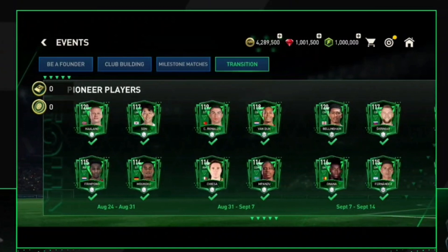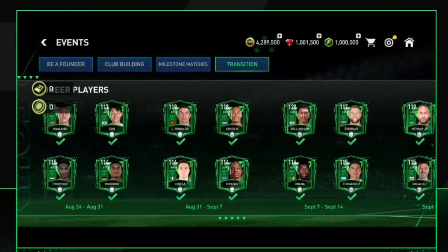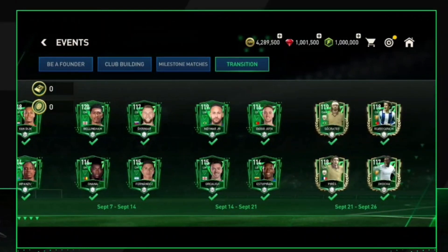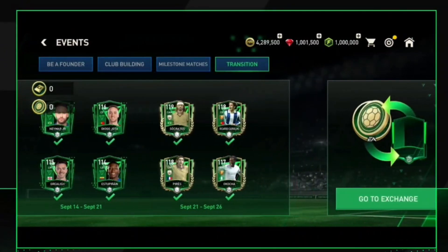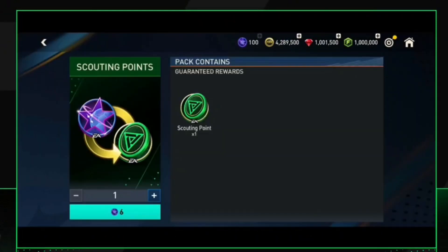As mentioned earlier, there will be new pioneer players every five days. As you can see, we will be getting Cristiano Ronaldo, Jude Bellingham, Onana, Fernandez, Grealish, Estopena, Diogo Jota, Socrates, and many more cards. So choose wisely which cards you need in your team in the current season, as those will also reflect in the new season.